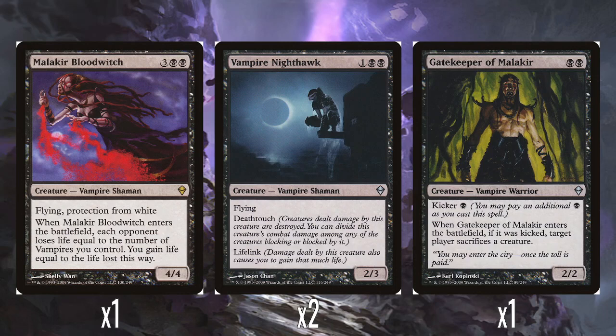Especially in black at this time, because we're still at the point in history where black creatures generally aren't too good, or usually have drawbacks. So its ability: when Malakir Blood Witch enters the battlefield, each opponent loses life equal to the number of vampires you control, and you gain life equal to the life lost this way. This is super good because it at least hits them for one — you've got one vampire, which is Malakir Blood Witch itself. But typically it's going to be more than that.